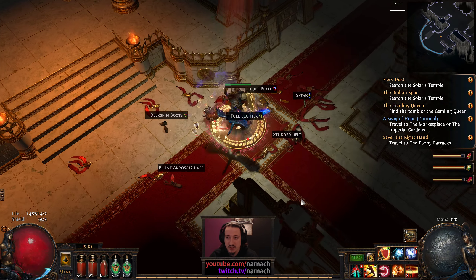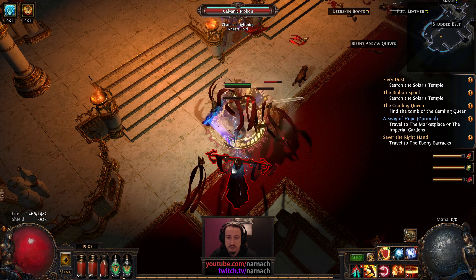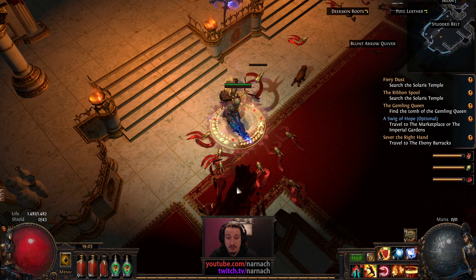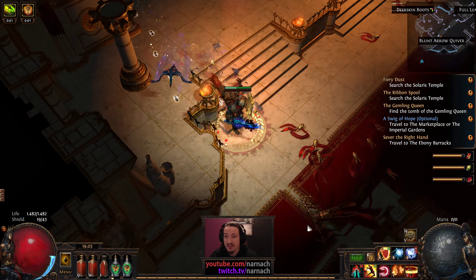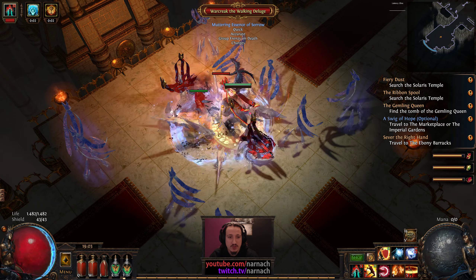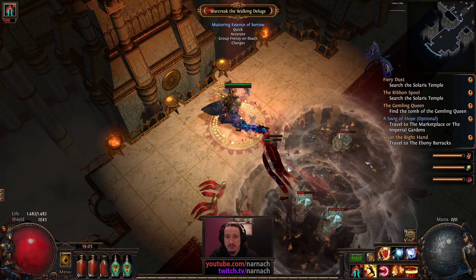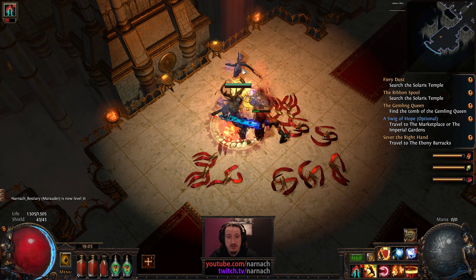A simple iron net — that's the next tier again. 14% is not too bad on a two-toned ring — not perfect, but not too bad. An essence: Muttering Essence of Sorrow tier 2, so it's not too high tier. Superior Calling Strike — that's always nice.